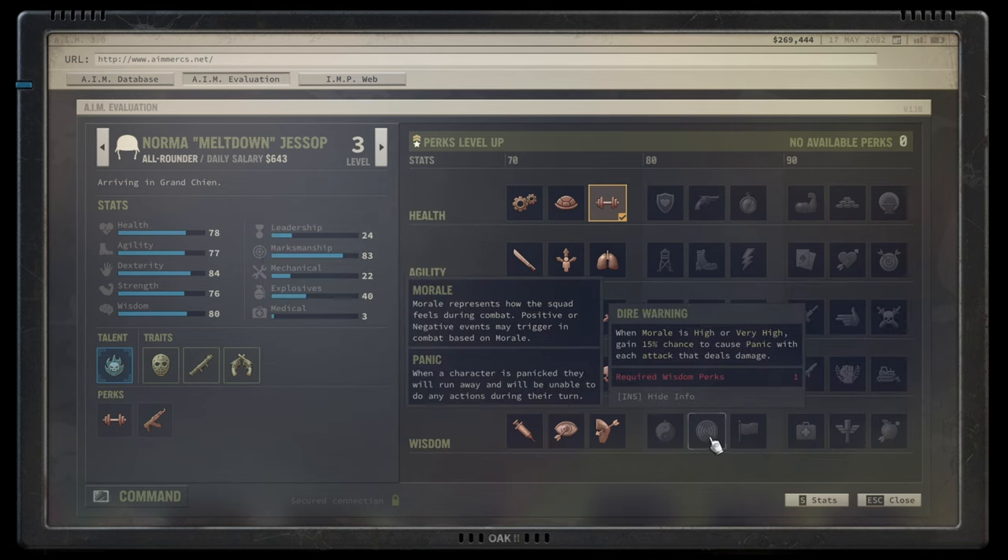Dire Warning: when morale is high or very high, there is a 15% chance to cause panic with each attack — and that panic can spread to enemies around the target, not just the one hit. Panic causes an enemy to lose two rounds and run away, so it's effectively a soft kill. That's a 15% insta-kill-equivalent chance for anything around your target.